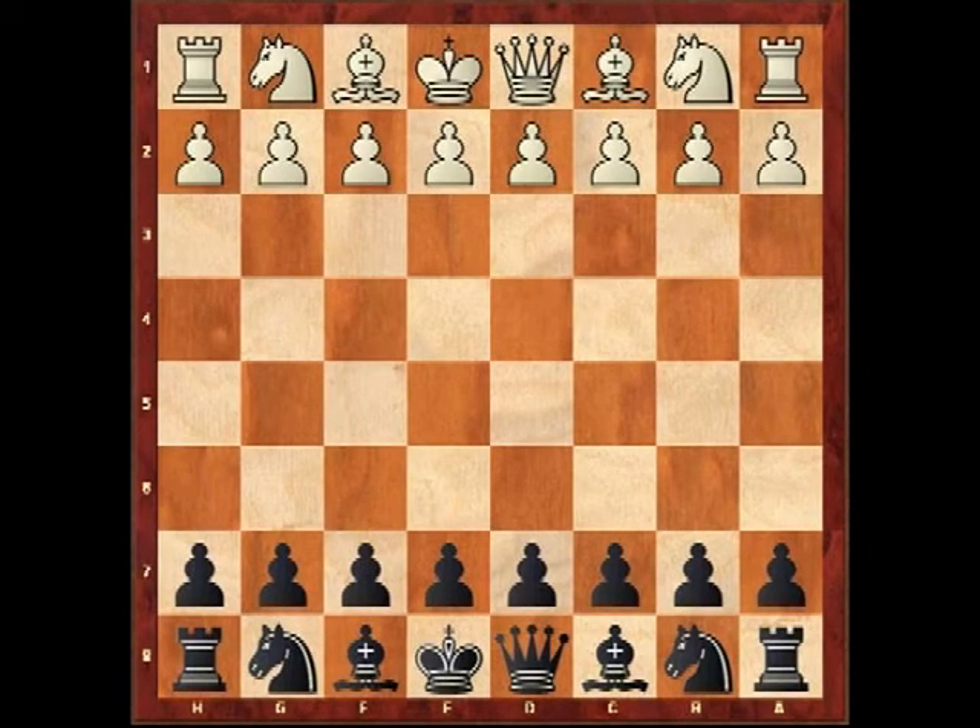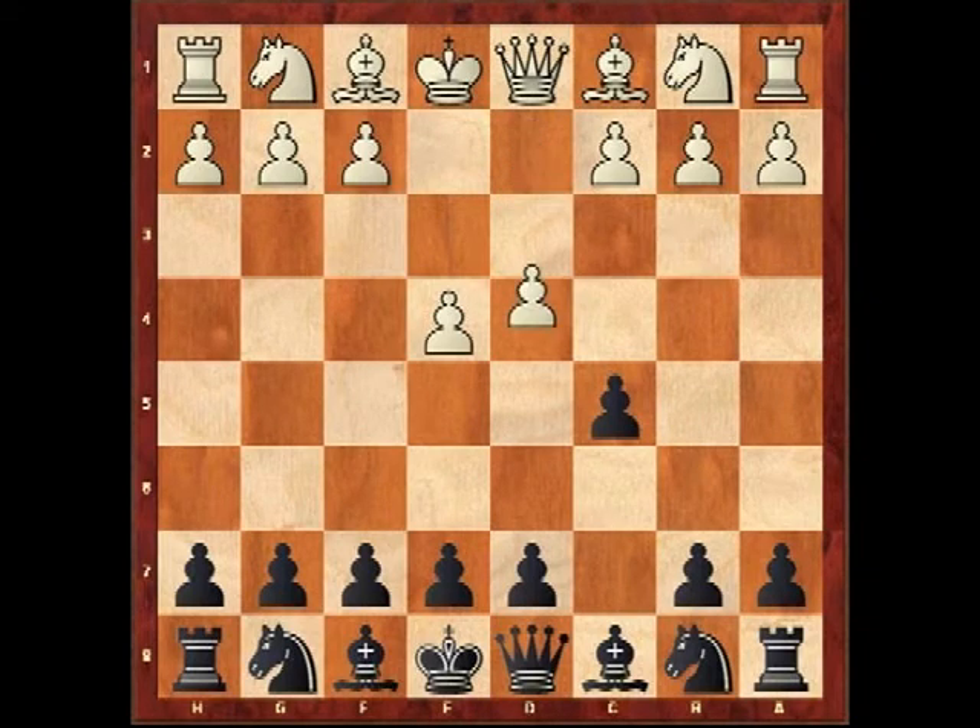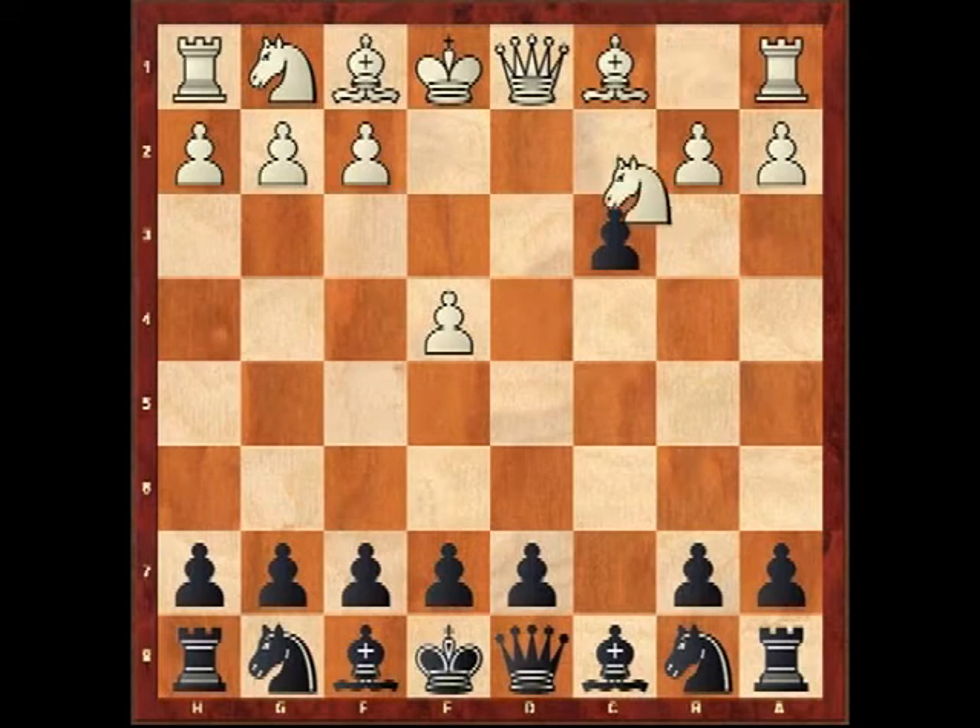Hello everyone, this is International Master Andrew Martin here, and welcome to this promotional video for my Anti-Gambit Guide, the new DVD which is about to be published by Foxy Openings. On this DVD I show antidotes to various dangerous gambits that both white and black can employ, one of which is the Morra Gambit as we see in our coming game. This game was played in the Mainz Rapid Open tournament in 2007 between Michael Ngele and Super Grandmaster Gata Kamsky playing black.